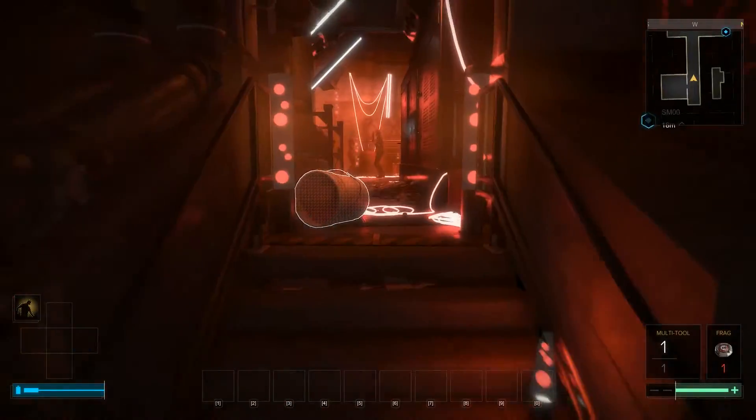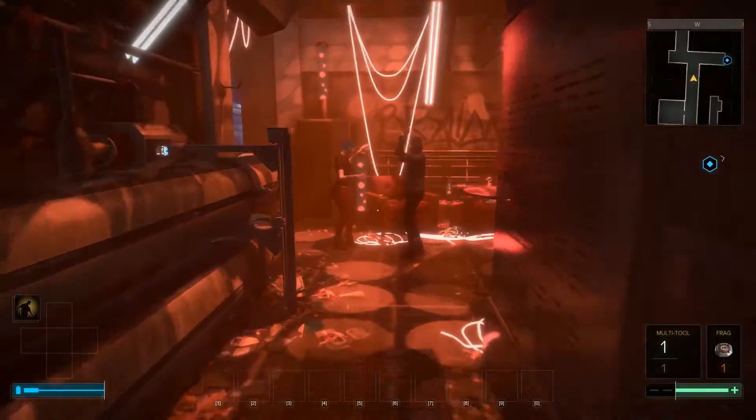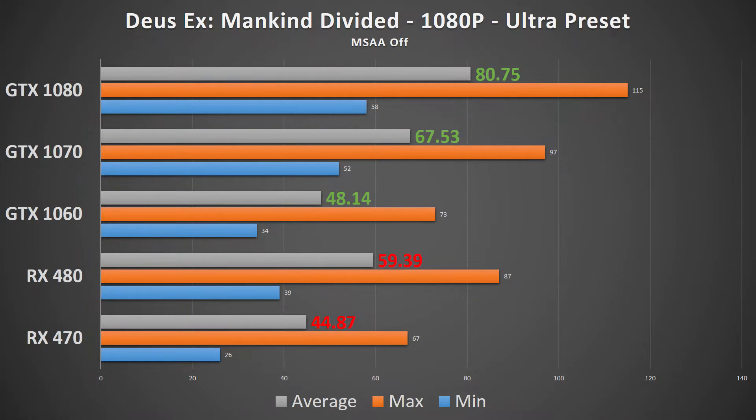It was clear from the moment I started playing this game that it was a tremendously demanding title. The RX 470 puts out a respectable 44fps at 1080p, with the RX 480 almost scratching the 60fps barrier. The GTX 1060 got properly slapped in this game, underperforming against the RX 480 by nearly 20%, and it barely beat out the RX 470 at that.